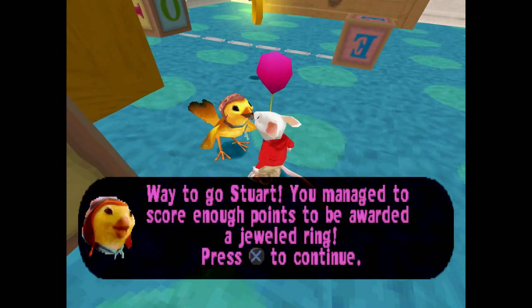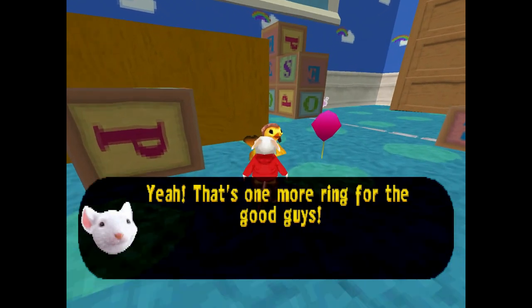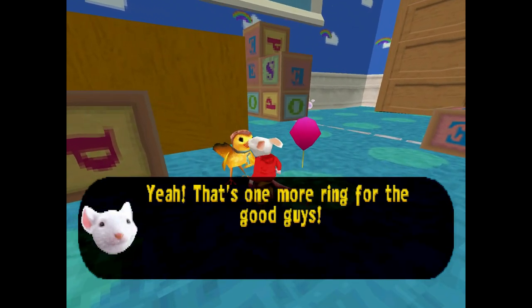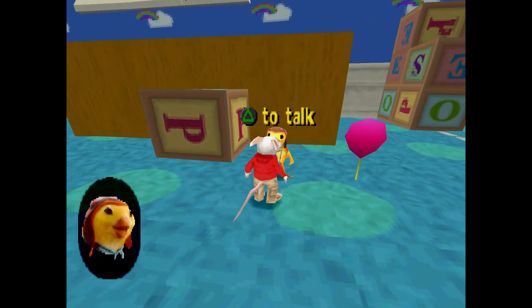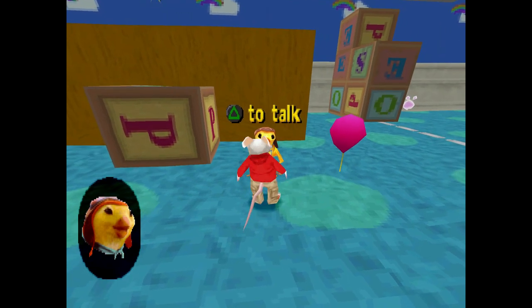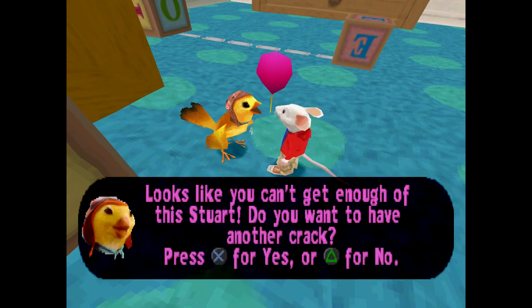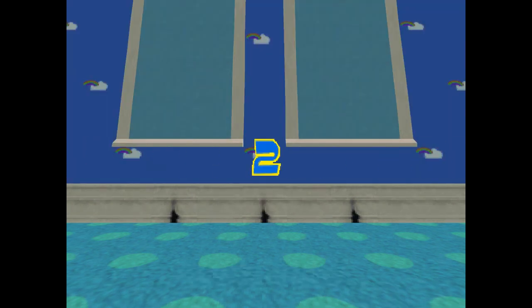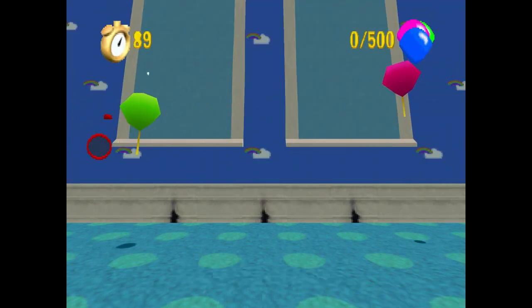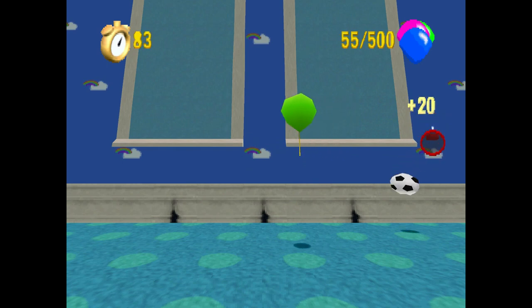Way to go Stuart — you managed to score enough points to be awarded a jeweled ring! That's one more ring for the good guy. Using analog is just like in Spyro: Enter the Dragonfly — directional pads are stiff but analog moves much better. Can't get enough of this jeweled ring — do you want another crack? Actually it does look a bit of fun using analog. I'll quickly do this again and shoot the football.